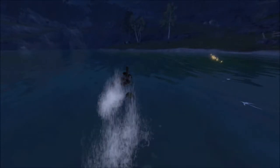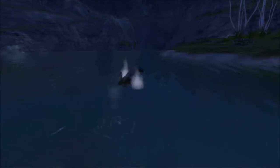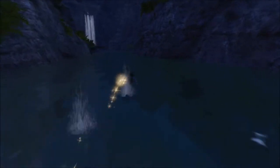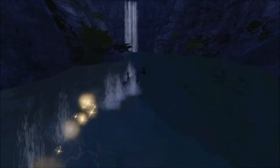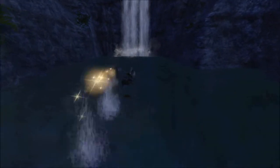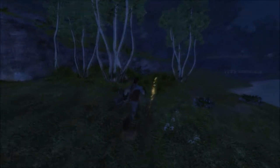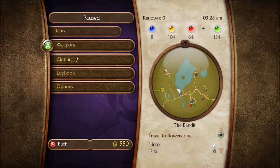I could've sworn there was one more. Is it over here, all the way over here? Right under the bridge, right near the waterfall. Guess not — that's a weird shot, a very weird shot. Can't get up that way — obviously, but had to check. Alright, here we are. Now I can actually switch out the weapon — that'd be nice.